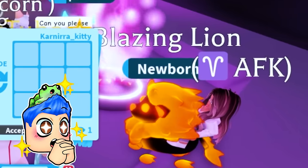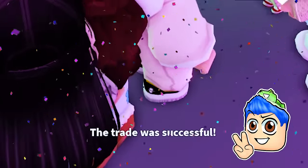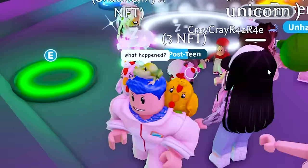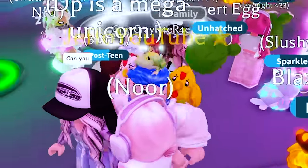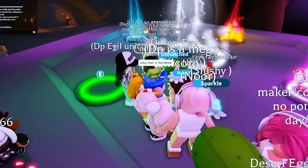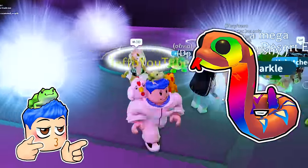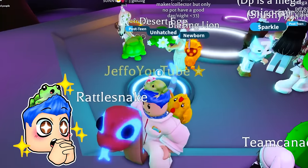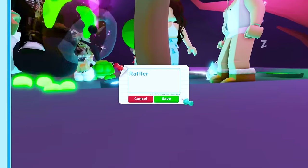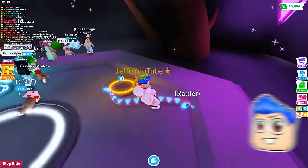Look at this Blazing Lion someone has — I love the Blazing Lion so much. I'm going to give someone a desert egg really quick. We've got to place our last one, but I'm getting distracted because someone got scammed — I'm so sorry that happened. You guys, make sure you are really careful. We're placing the last one for the Mega Neon Rattlesnake. Look at him — his eyes are all rainbow-y. What should we name him? I was thinking Rattler, because that's what I was calling him earlier.